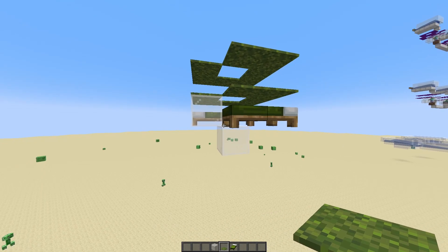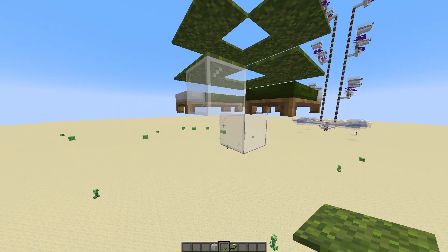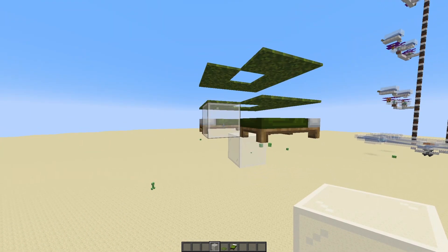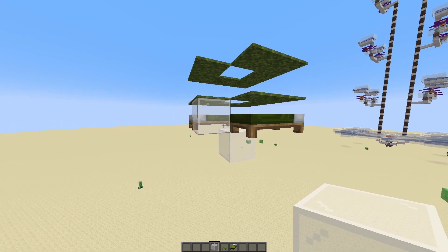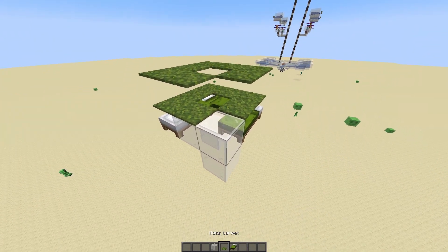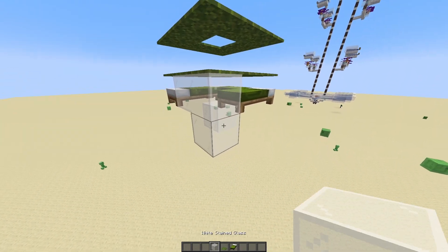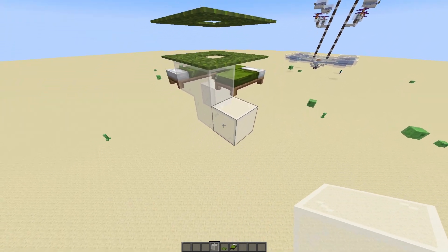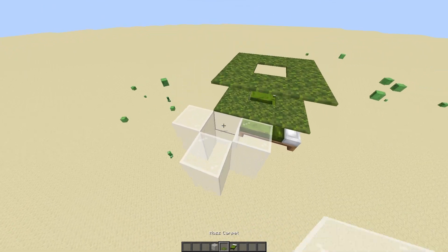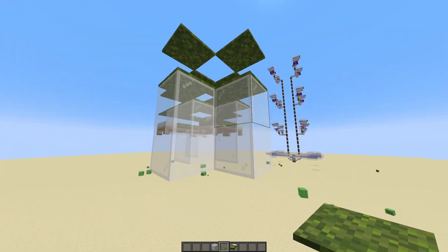They don't have to be glass blocks if you don't want to, but I'm using glass blocks just because they look cooler and you can see through them. Also notice how we have a corner here that's not being used — we're gonna use it right now. We're gonna place 2 more glass blocks right there and place carpets on top of them. Then place a temporary block and surround it with more blocks, then a block on top and 2 carpets on top of them.